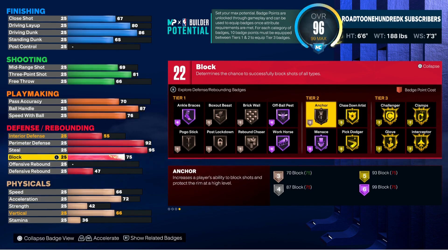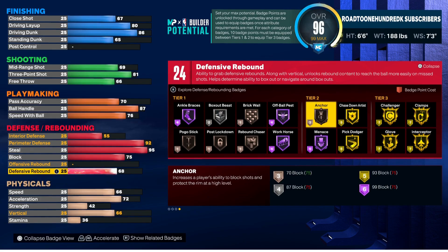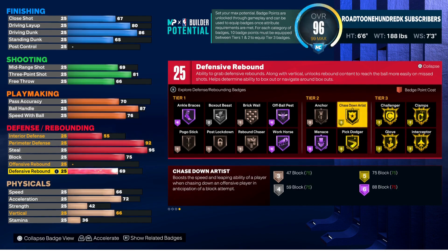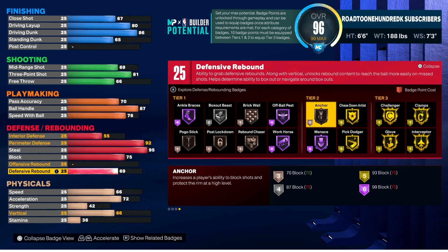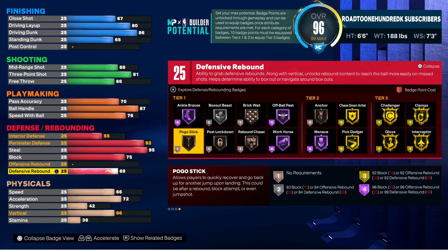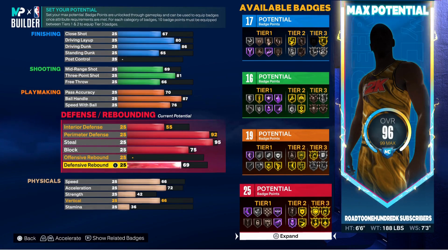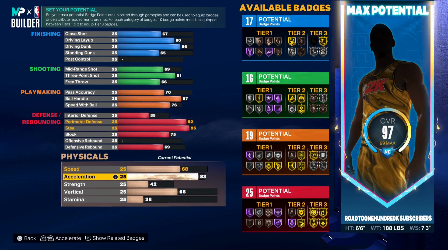On a build like this we also get Anchor, and Anchor is tier two — that's pretty good. You get Pogo tier one as well. For rebounding, we're going to take defensive rebound to 69, giving us 25 total defensive badges. So we've got Clamps, Interceptor, Glove (21 badges), Chase Down Artist on Gold (26), Anchor (29), and Pogo (30) — plus a plus-seven bonus. Combination is 17, 16, 19, 25 — not bad.